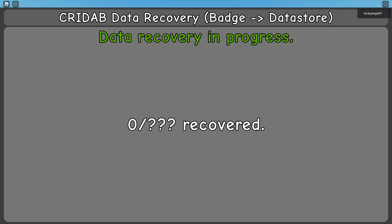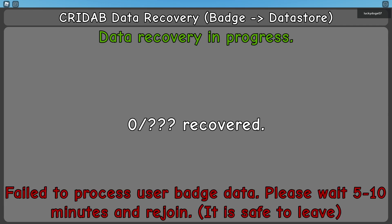I'm just going to press confirm. Now this isn't all to count, so there are absolutely no badges on this account, but if you do have badges, it'll slowly count up from 0 to however many badges you have. As you'll see, it says 'Error: failed to process user badge data. Please wait 5 to 10 minutes and rejoin — it is safe to leave.' That's just because I don't have any badges.